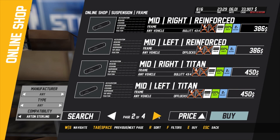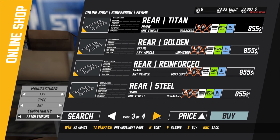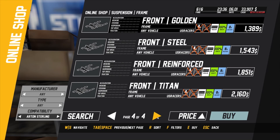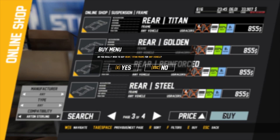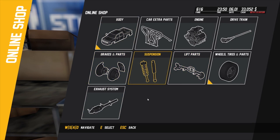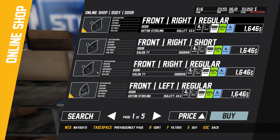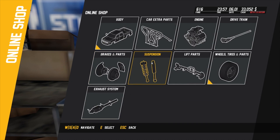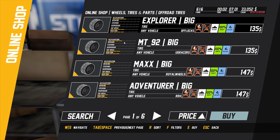We need a rear frame mid rear. Steel reinforced, golden, or Titan - we'll go Titan. Titan sounds good. Going back you can see it's got it here - body, door. We don't need to buy those, I've already got them. Wheels - either off-road or normal ones.